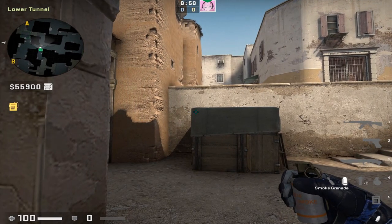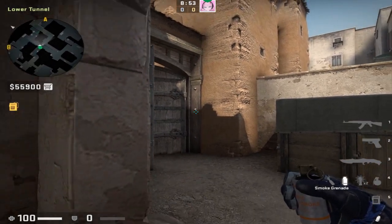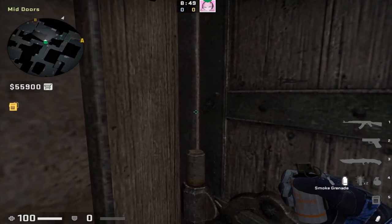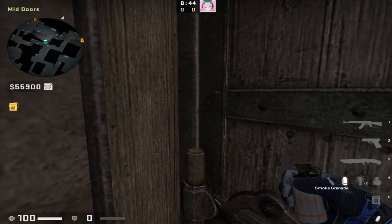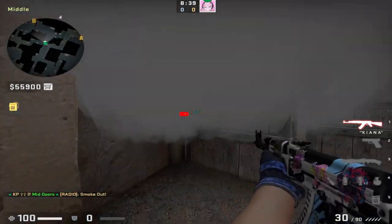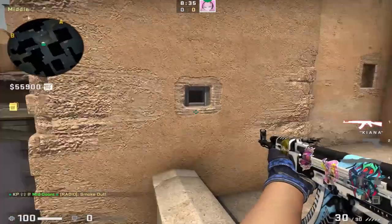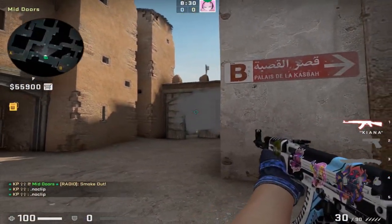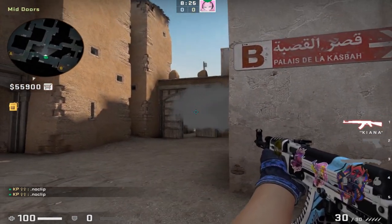If you're coming from lower tons and need to get up cat quickly to help your team or rotate, here's a very interesting smoke I haven't seen anyone throw outside of the pro level. Come into the corner of mid doors and place your crosshair about here to the left of this etching in the doorway. Simply right click throw and this will land on top of the bolt in the doorway, allowing you to get up cat safely blocked from mid. Just be aware that your legs can still be seen, but it's a very cool smoke.